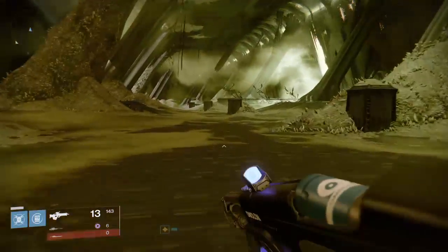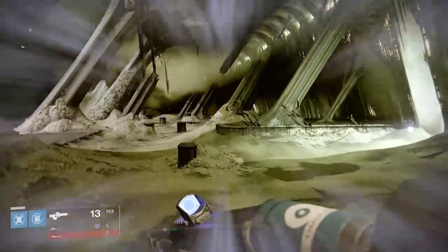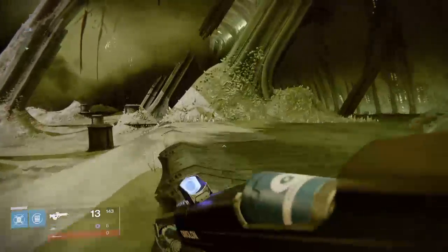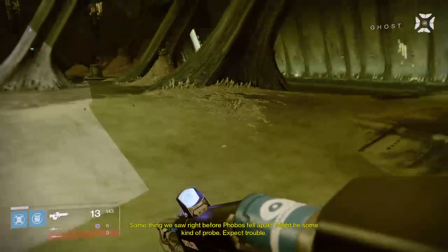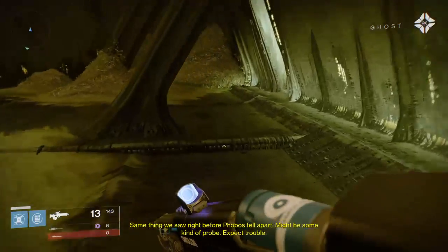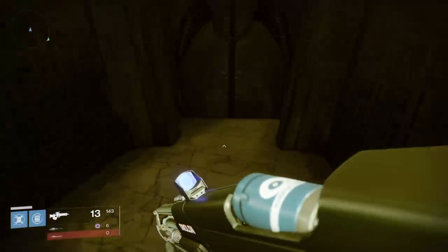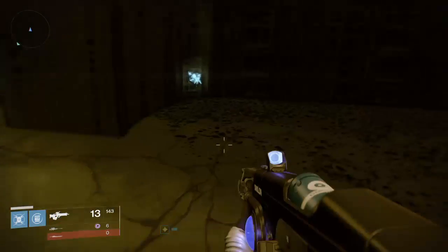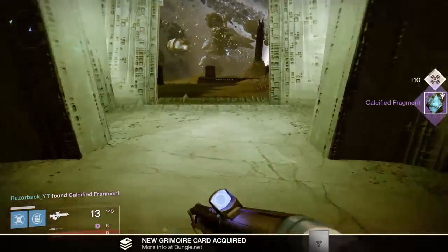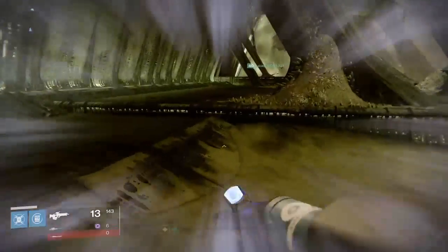I'm not numbering these myself, but when I pick them up you'll see the number of the Calcified Fragment flash up at the bottom of the screen. We're going to make our way to the end of this hall. It's actually number 22 on the website — that might just be the order they've collected it. Come right down to this other end and you'll find another one here — this one is number 27.